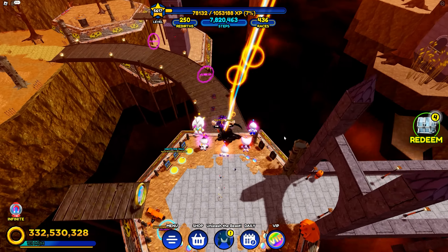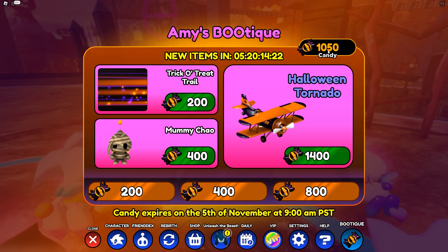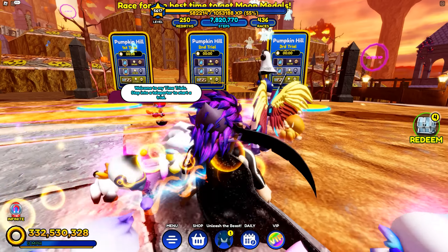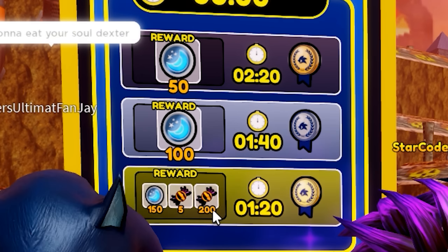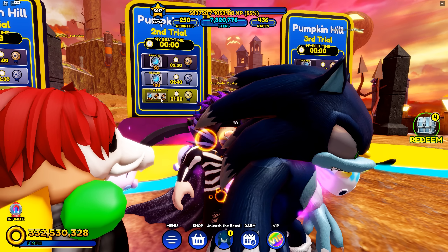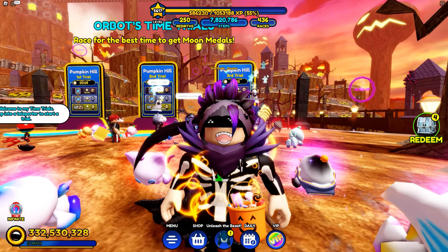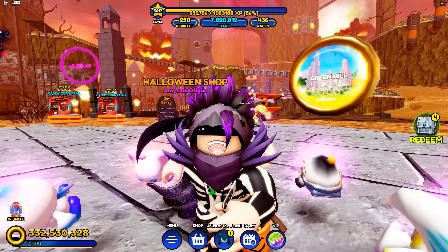We are on our way to getting this Halloween tornado. We've gotten ourselves 1,050 candies, so we need 350 more — no problem. Over here for Pumpkin Hill Trial number two we've got to beat 120 seconds and we can get ourselves an extra 200 candy, maybe even 205. The same thing over here — another 200 candy. That's more than the 350 candy needed to get our spooky tornado, so let's hurry up and finish this event.